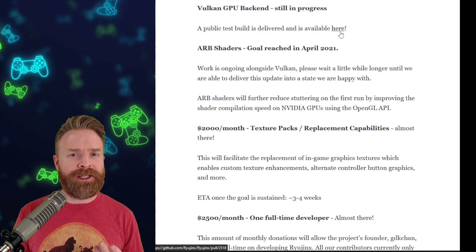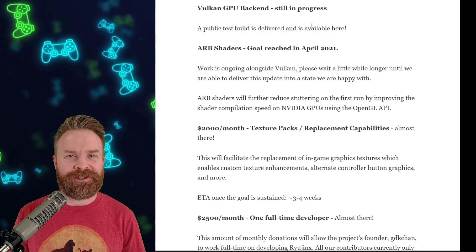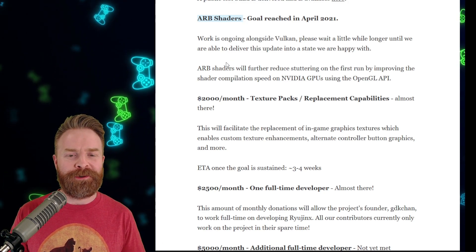We have gone over some of these improvements in previous videos, but first up here is the Vulkan GPU backend, which is still in progress. If you want to check it out, there is a link and you can download it. The whole purpose of it is to help out AMD users. Next up, ARB shaders are almost complete.